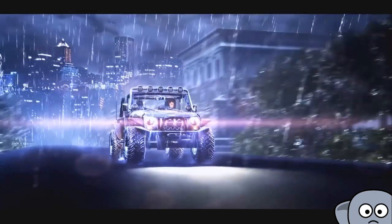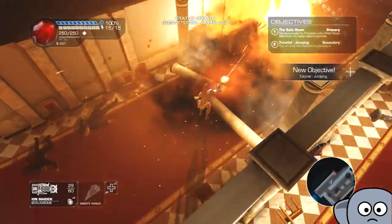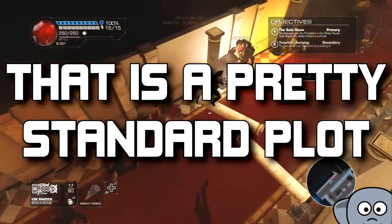You will start off the game attempting to rescue the President of the United States, who has an awesome American eye patch. Seriously, this might be like the best part of this game — that thing should be mandatory for all new presidents. From evil invading aliens. That is a pretty standard plot.